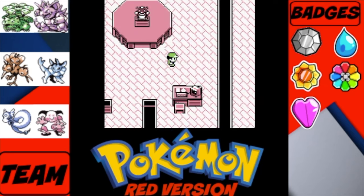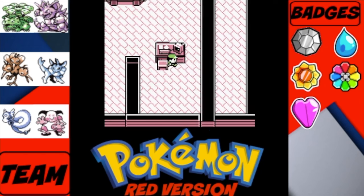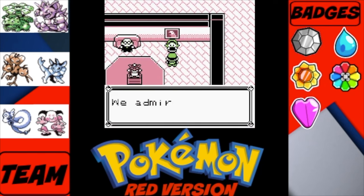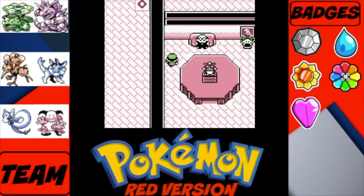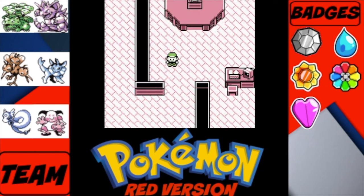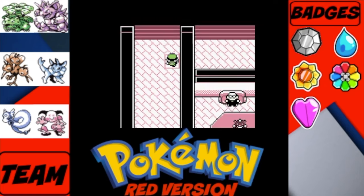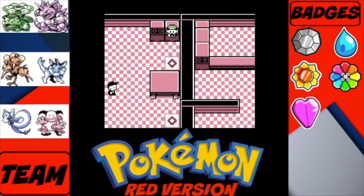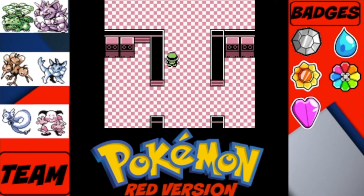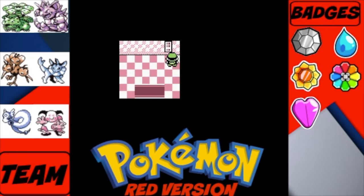Giovanni just disappears after the battle. There's actually a random PC over here — didn't know that. Make sure you go talk to the President before leaving. He gives us the Master Ball, which catches any Pokemon without fail — we'll be using that at the end of our journey, spoilers. To exit, take the same teleporters back, go to the elevator, return to the first floor, and you're out.